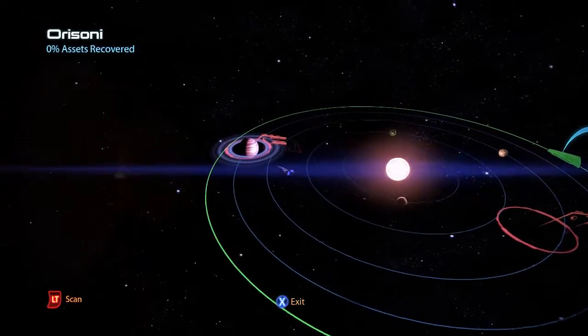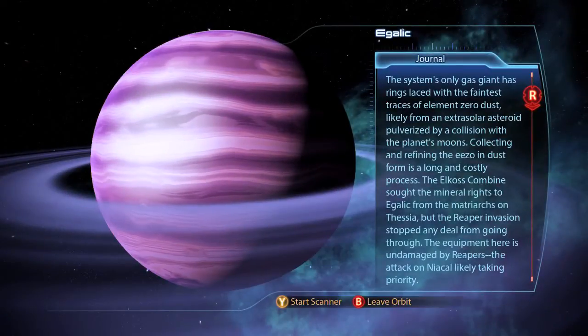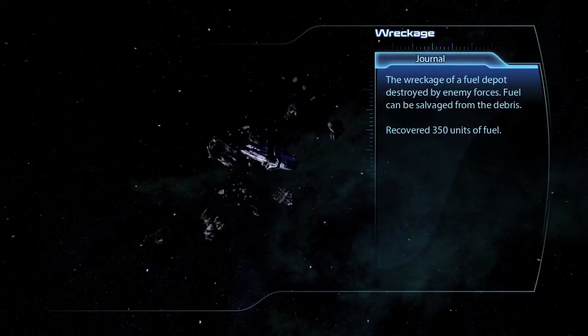The second system, Orisoni, has on the planet Egallic a war asset, Asari Research Ships, for 35 asset points, and a wreckage containing 350 units of fuel.